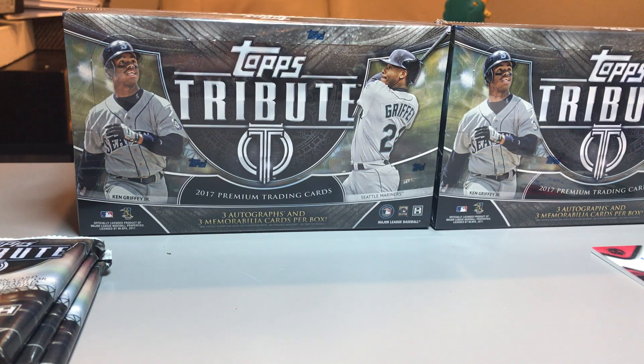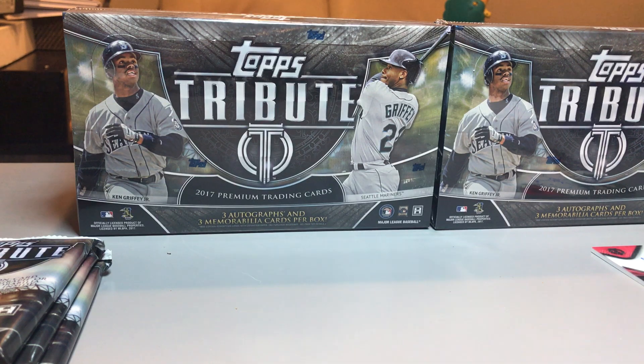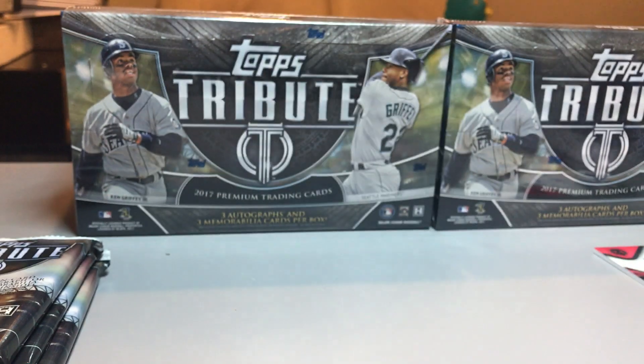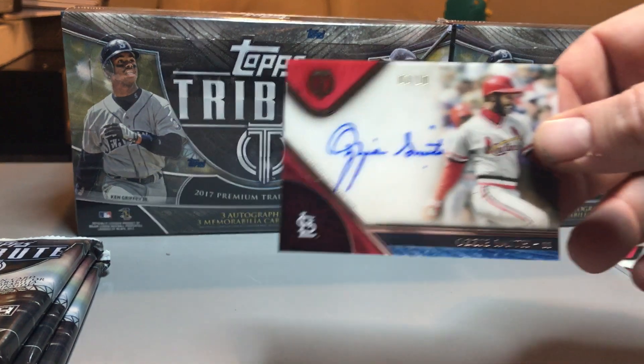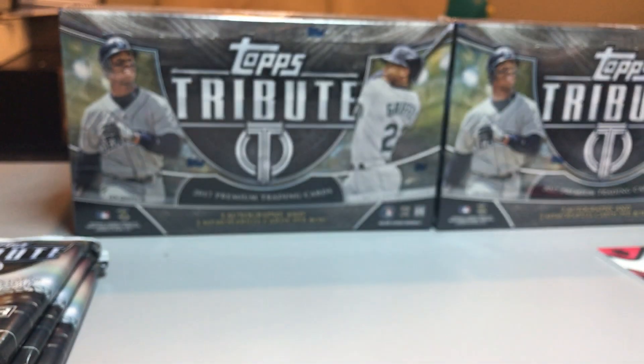There's one hit in every pack, three cards in every pack. Cole Hamels base purple number to 250, Risotto base — pretty sweet, the colors seem to be doing all right online. And here's a nice Ozzie Smith red auto number to ten.